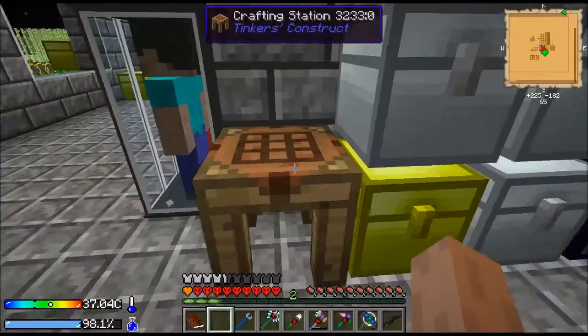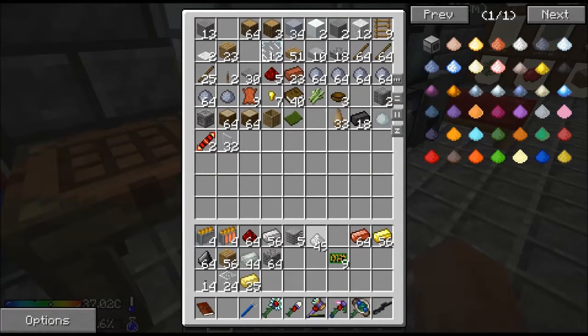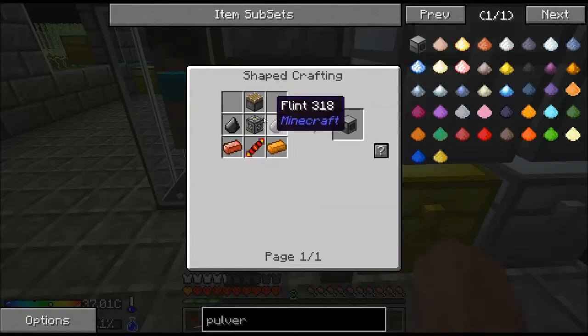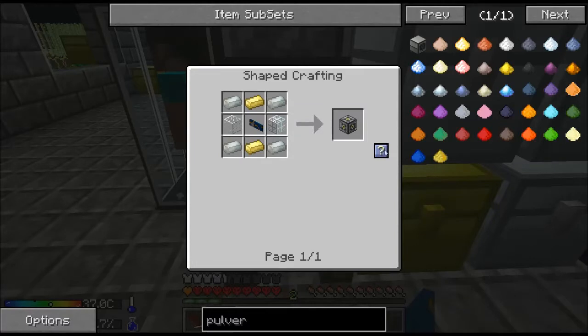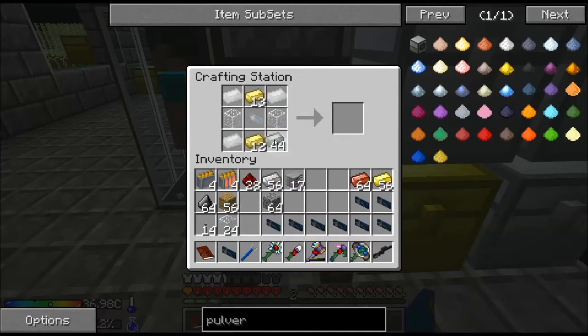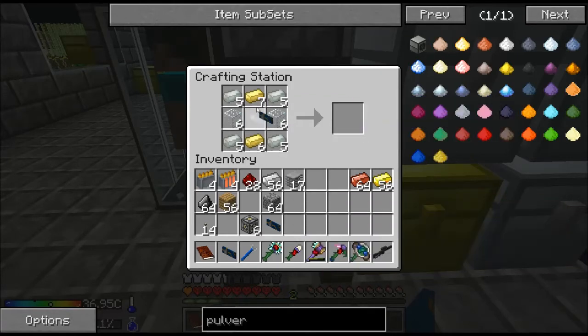I've only got five. Okay, now I should be able to make these. I probably shouldn't have made that many, because they don't stack. Electrum, Envar, glass. I guess we'll just make all the machine frames because those do stack. Logic cards. Excellent.